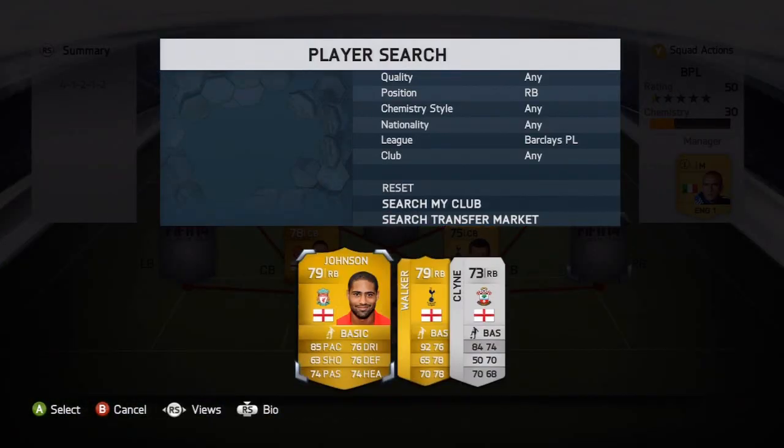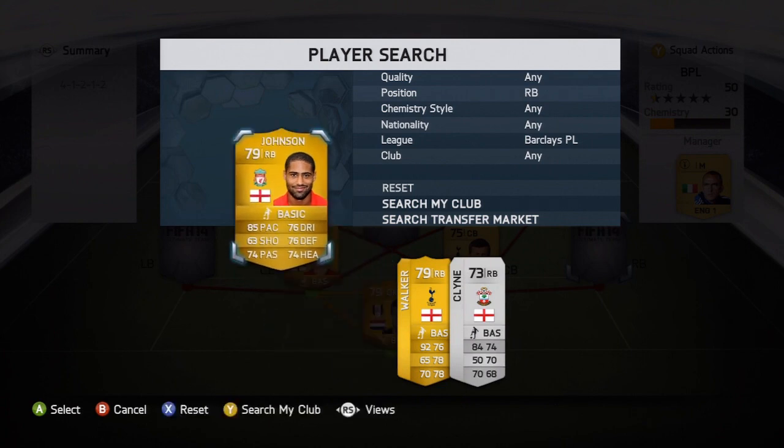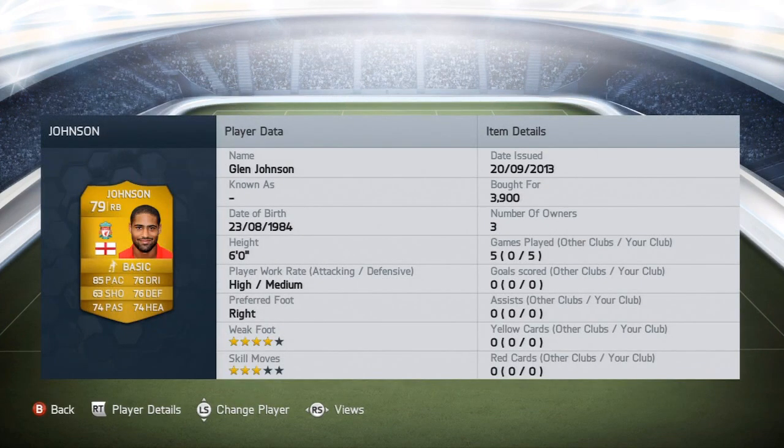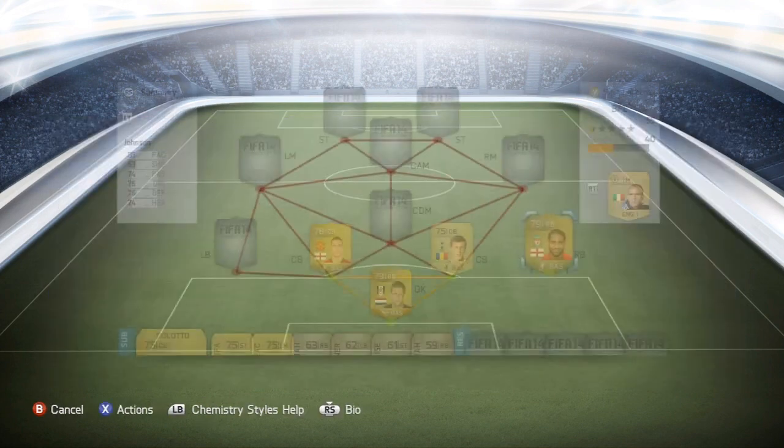Going on to the right back, it's going to be Glenn Johnson. I actually got him in a pack, sold him, then bought him back — but he's going to go up as well. He has 85 pace, 63 shooting, 74 passing, 76 dribbling, 76 defending, and 74 heading. 3,900 coins, five games played — he is a pretty decent player on this game.